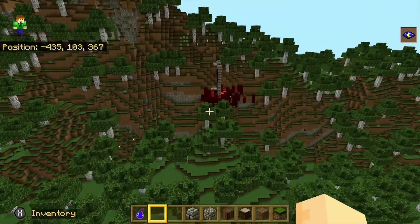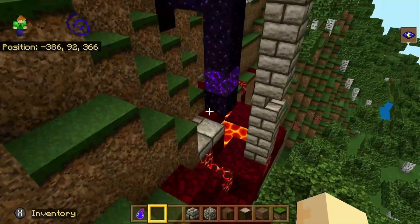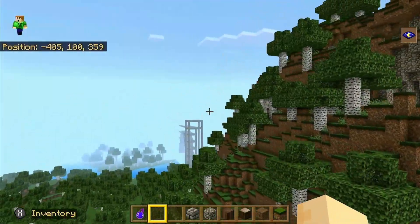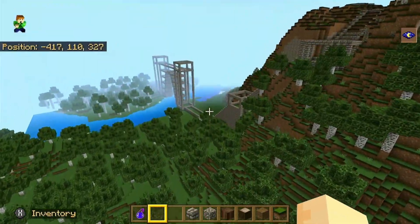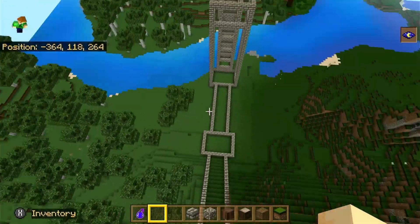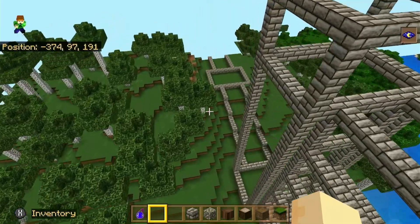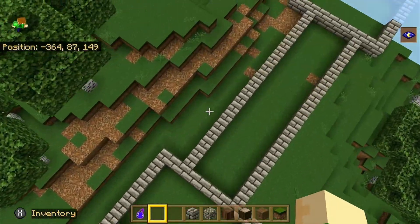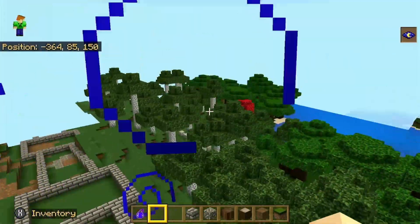Over here I actually found a ruined nether portal which is sort of buried in the side of the hill, which is pretty close to our little place over here. I don't think we're gonna use it, I just thought that was cool. After I finished hooking all the walls up I did all the terraforming for the outside of the wall - as you can see there's still some dirt here, but I did that the whole way along.